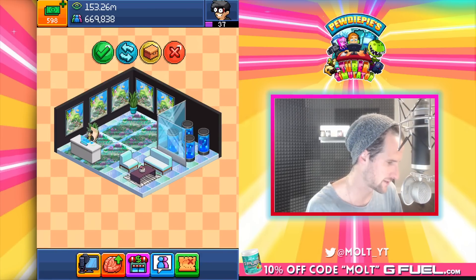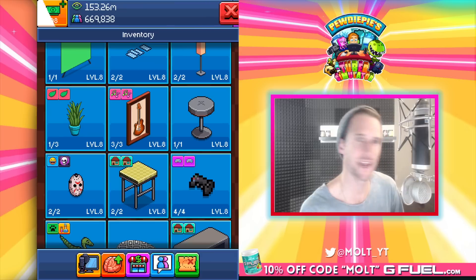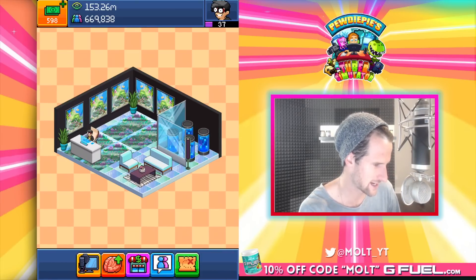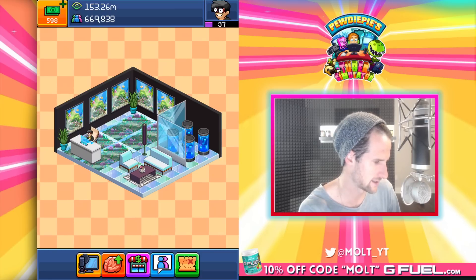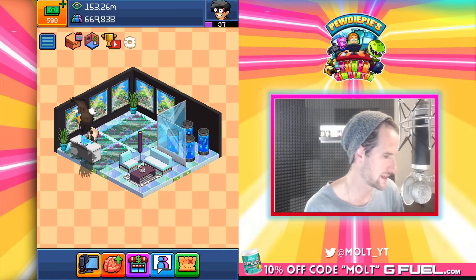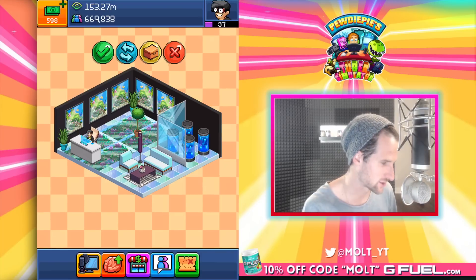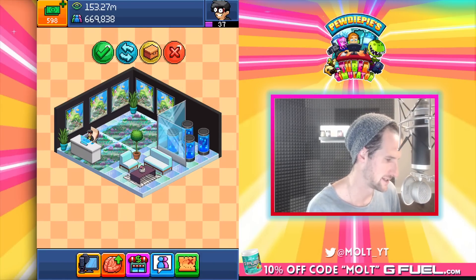Snag another one, throw it over here. This is looking so good — are we digging it? I'm digging it! What else do we need? Some lighting. This light could go right here. Let's throw one right in between there, and then we could go with this tree right here. We're doing that — we're getting rid of this lamp. The tree looks so much better there guys.